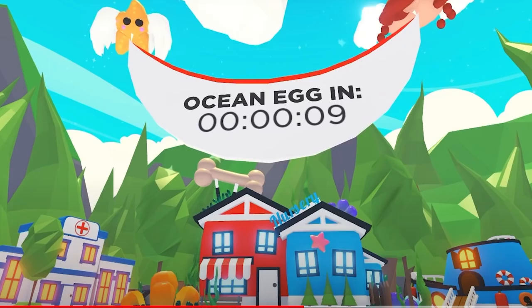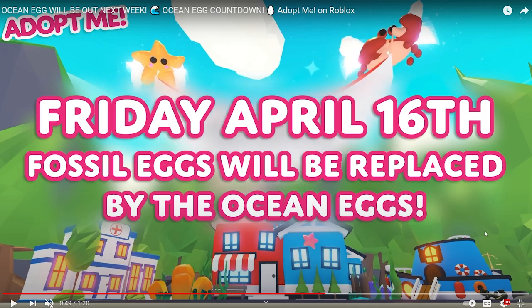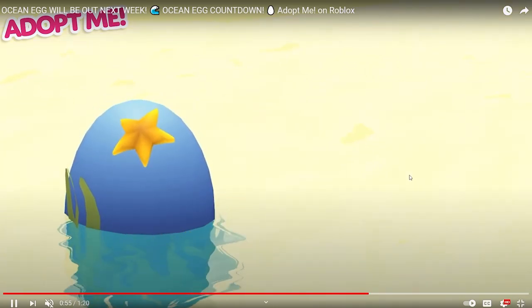Back to the video — 'Ocean egg starts in eight days, Friday April 16th, the fossil eggs will be replaced by the ocean eggs.' Oh my goodness! I just got back into playing Adopt Me so I'm really excited to see a new egg launch. This is pretty much my first egg launch — I really wish I was there for the fossil egg but that's when I got really into Overlook Bay. Oh my gosh, look at the starfish pet flying with wings, and we also have the crab flying with wings, and look at the little seahorse pet!